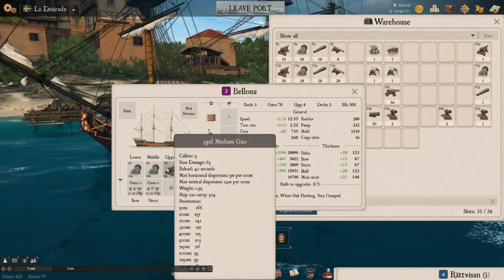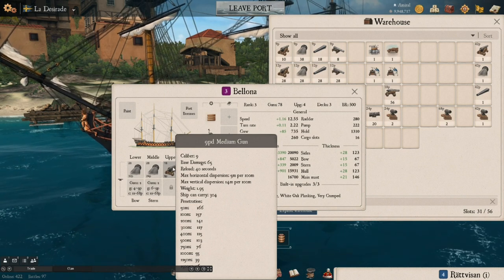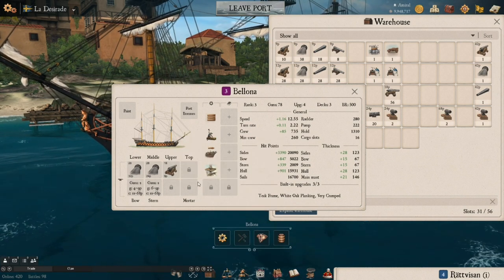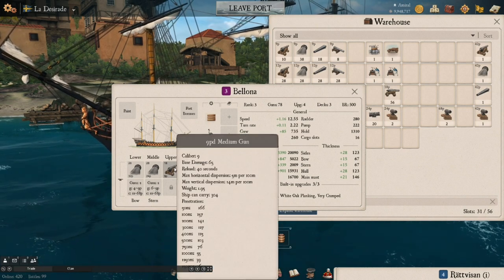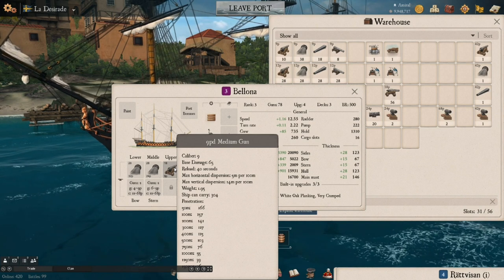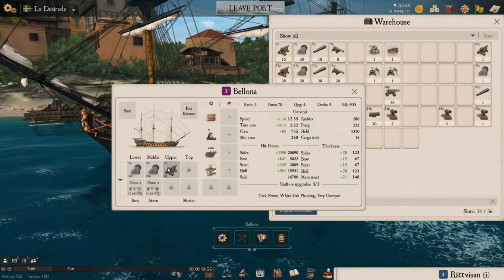What you don't want to do is mix cannons that shoot at completely different ranges — say you can't find 9-pound longs and you throw 9-pound mediums on top with 32-pound longs below. Now these guns are calibrated for different ranges. You'll take that practice distance shot with one deck and get your aim right, then fire the full broadside — but those mixed decks are going to shoot at different trajectories and miss. Two long cannon decks are going to shoot high and way over your target when aimed for medium range.